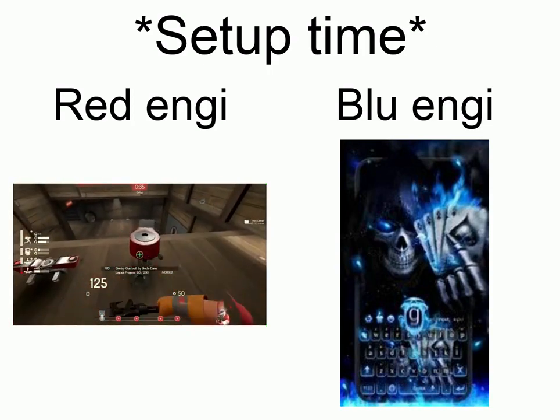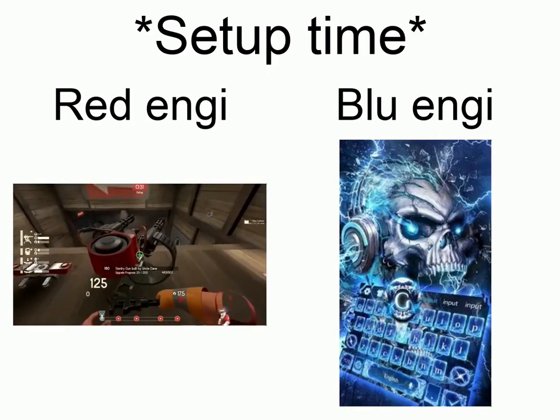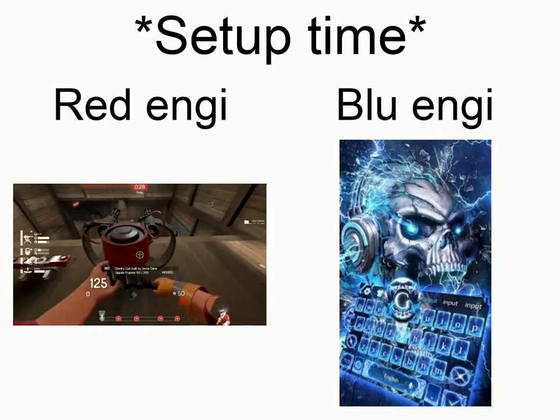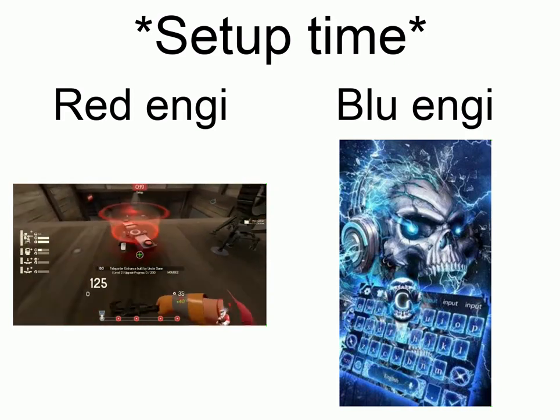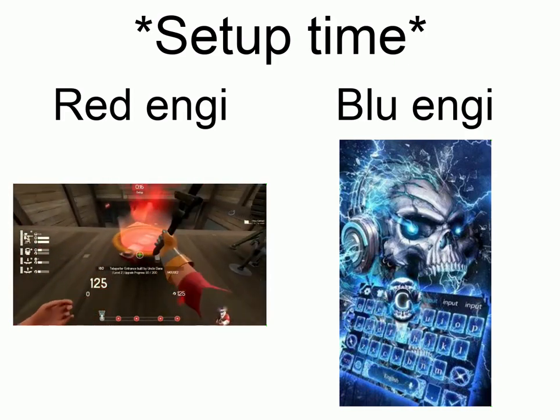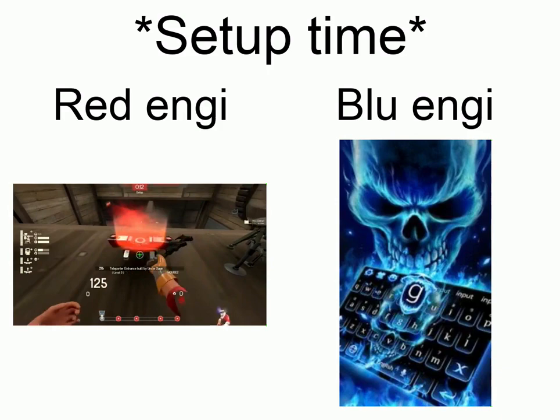Why did I place those buildings at the front? It's for two reasons: I want them as close to an infinite ammo source as possible so that I can quickly upgrade the buildings, as well as allowing the dispenser to start building as quickly as possible. Normally I'd be placing the dispenser at the front after I'd placed my sentry gun. The dispenser takes 21 seconds to completely construct itself, so the later you put it down, the later it will become available for your teammates. The dispenser is also the only building that actually gains something over time — metal supply.